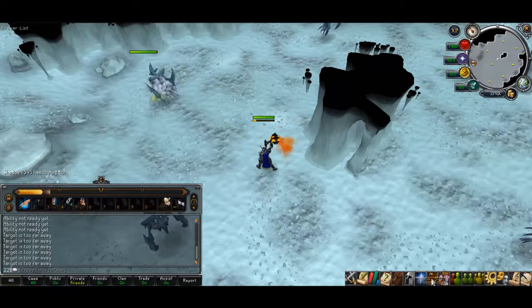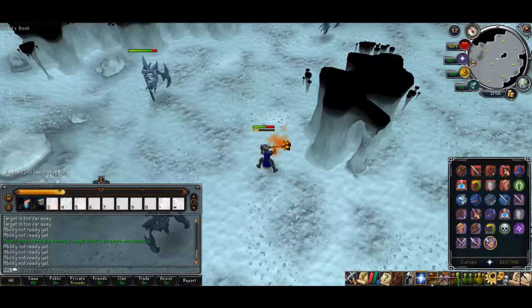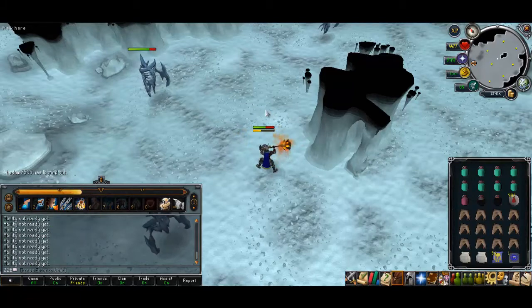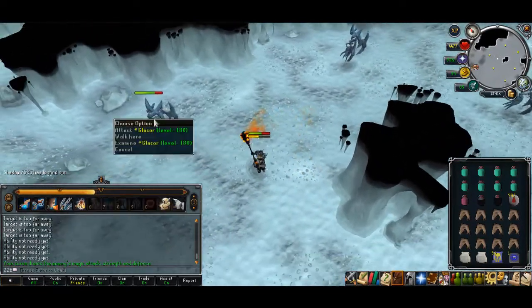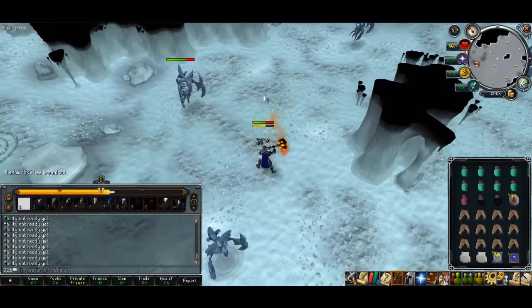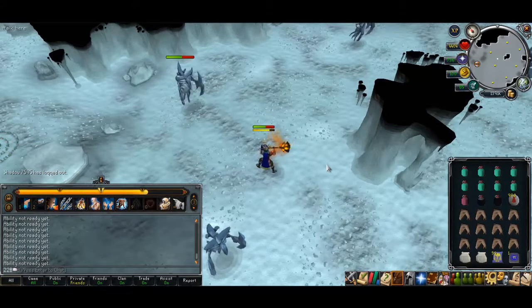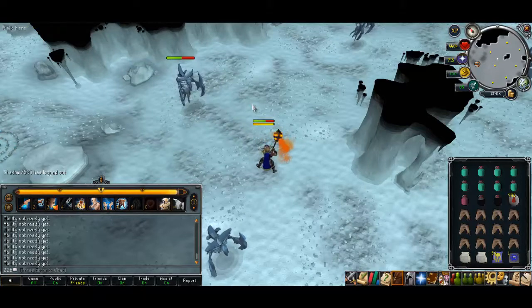You don't even need to soul split. Turn on Torment and go from there. Don't forget to auto-cast Blood Fire Blitz — if you don't have Blood Fire Blitz you can use Blood Fire Barrage. Be careful of the ranged attack that the Glacor shoots. I just got hit by it a few seconds ago — it hits really hard. I've been hit for around three thousand and I don't know the max.